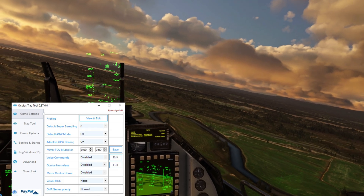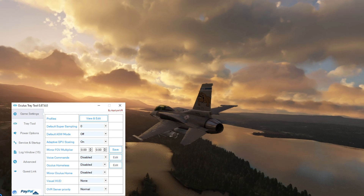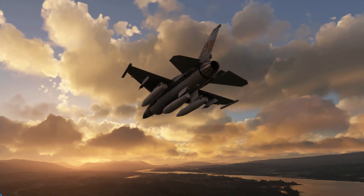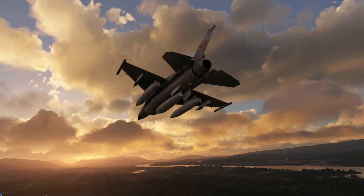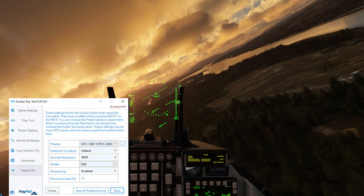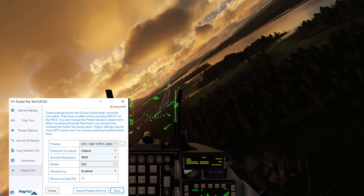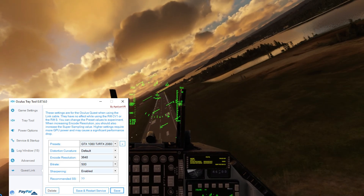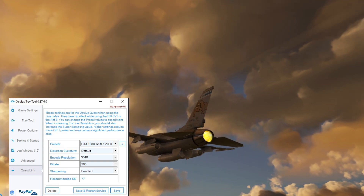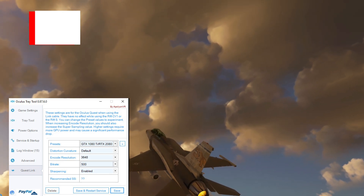As you can see, I have adaptive GPU scaling on and the field of view multiplier set to zero. If you are struggling for performance, I'd recommend changing this to 0.7 in the Quest Link tab. With the latest Oculus Tray Tool you now have sharpening. Once you enable it and save it, you don't have to ever enable it again — that's my point: set and forget. Make sure you've got sharpening enabled.